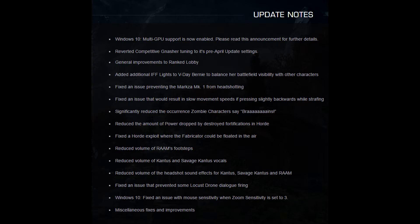Reduced the amount of power dropped by destroyed fortifications in Horde. Any Horde players out there? I personally don't play it as you guys know. Fixed a Horde exploit where the fabricator could be floated in the air. Reduced volume of Ram's footsteps, Kantus and Savage Kantus vocals, and headshot sound effects for Kantus, Savage Kantus and Ram. Fixed an issue that prevented some locust drone dialogue from firing — they're fixing up some of the audio there.